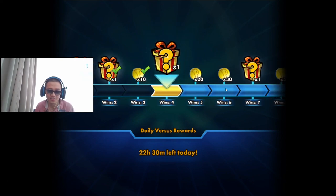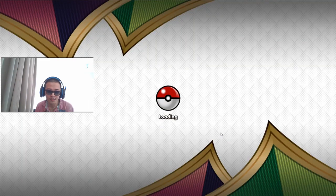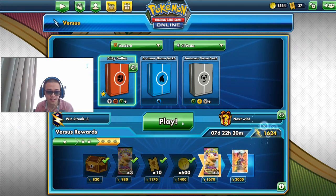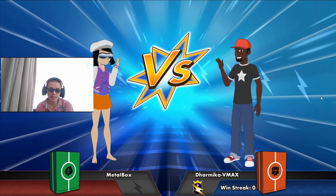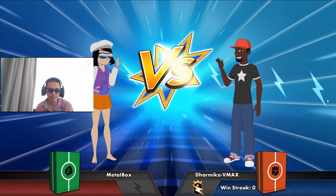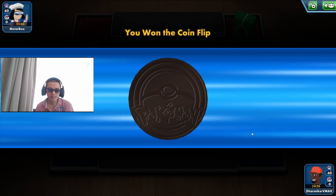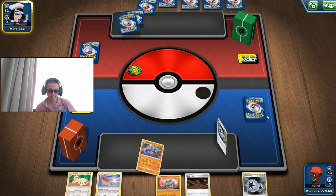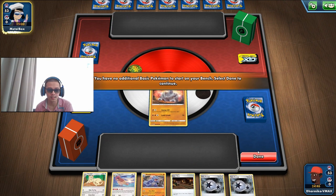Alright, that was close because they could have had a Brock's Grid, they could have had a Rod, and that could have really screwed us. They had 3 prize cards left, I think. If they had a Brock's Grid or more Ordinary Rods or used less Battle Sense, they may have won. Because Charizard could kill very fast — they had enough Leons already in their discard pile.